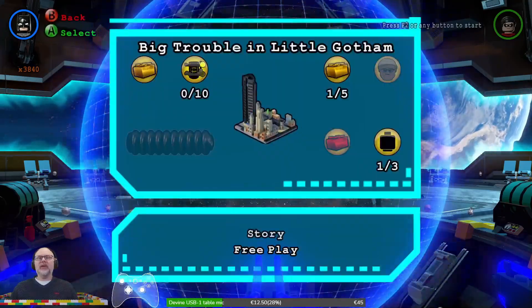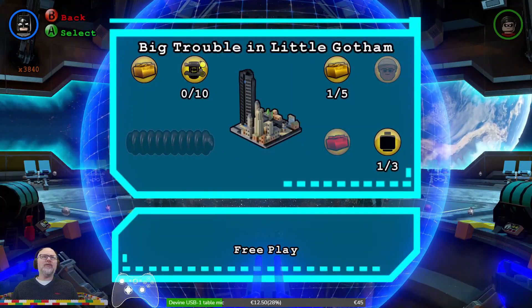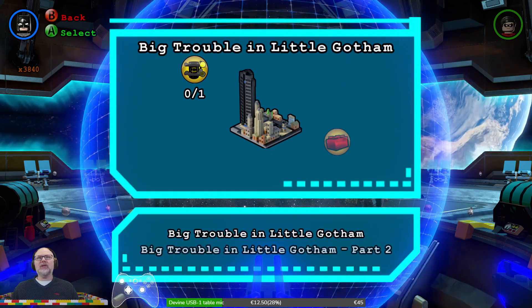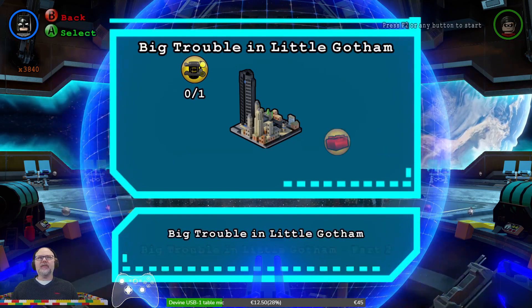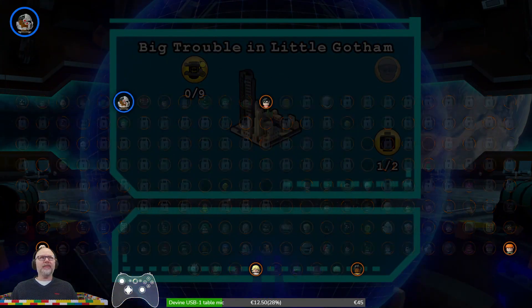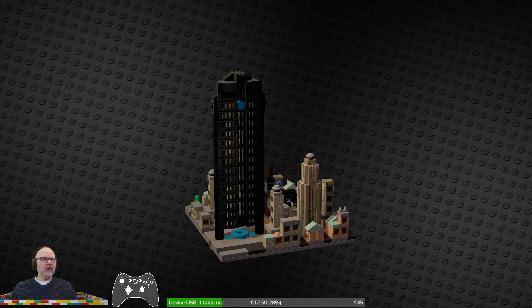So here we are. We actually did not achieve full hero status, so let's go do that one. Adam West is in the first section and the free play is in the second section. We actually did not find any canisters. I like Cyborg as a character to play with. So let's go do this!